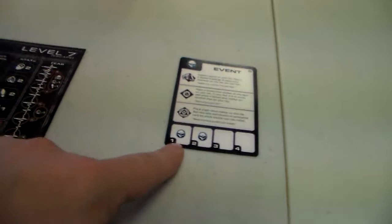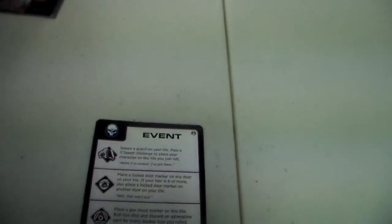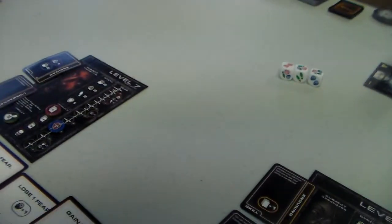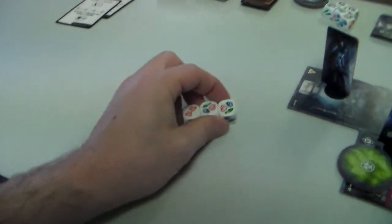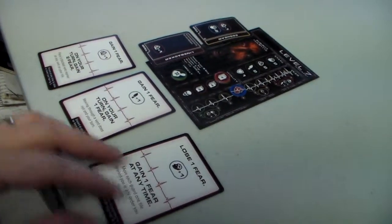Now we activate the clone and it's going to attack. It gets four strength icons. I first play a card to discard two and up my toughness to two, gaining one fear. So now my toughness is three. The clone had four strength icons, so with toughness three I still have to lose another adrenaline card from the hit.